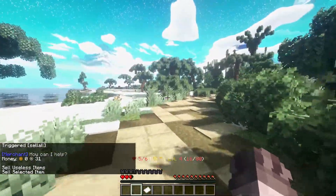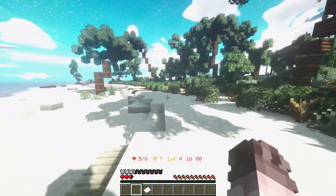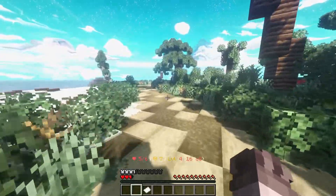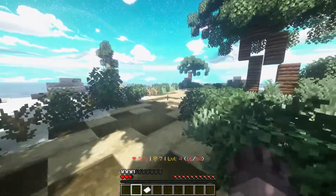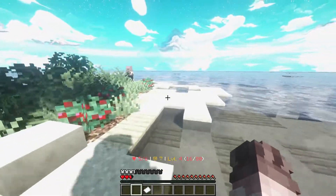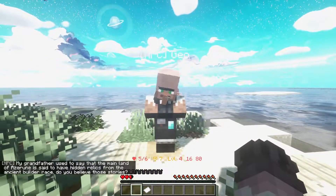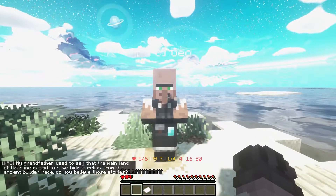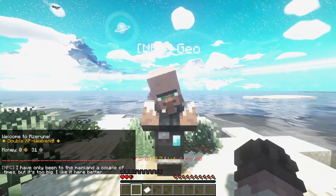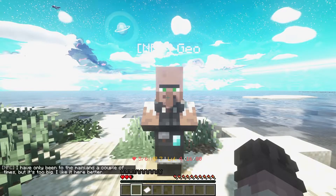I've also been spreading some NPCs around the island. We can go this way and talk to an NPC who's at a different part of the island. This is something I want to do in the whole of Azerun — spread out different NPC villagers that you can talk to, and they have different stories. For example, he says: 'My grandfather used to say that the mainland of Azerun is said to have hidden relics from an ancient builder race. Do you believe those stories?' And another NPC replies: 'I've only been to the mainland a couple of times, but it's too big — I like it here better.'